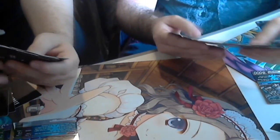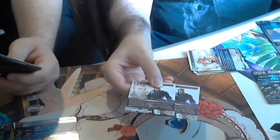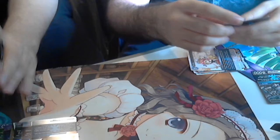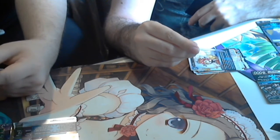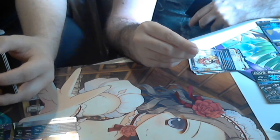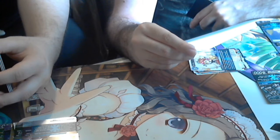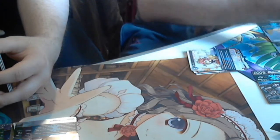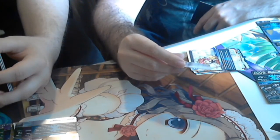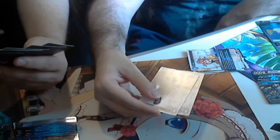So this is Nix — I got two of these. When Nix enters the field, put one job King Grave you control into the break zone. When you do so, choose one forward and break it. When a job King Grave other than Nix you control is put from the field into the break zone, select one of two actions: Nix gains haste until end of turn, or choose one forward and dull it. So you can crack the forward, play Nix, and either get a free attack or dull another forward — very strong combo, especially with Libertis.